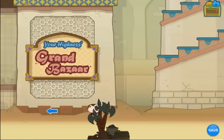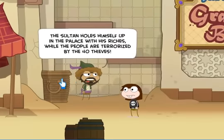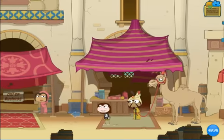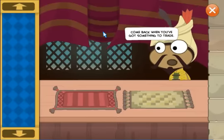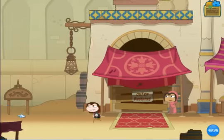First things first, let's try to figure out exactly what's going on here. We talk to this guy, and he tells us that the Sultan is hiding from the 40 Thieves. Good to know. We'll talk to this merchant here — he says he wants to trade. However, we have nothing to trade at the moment. Also, good to know.